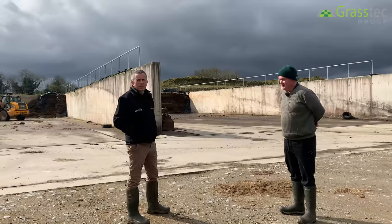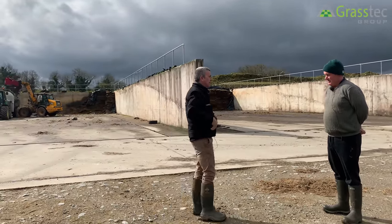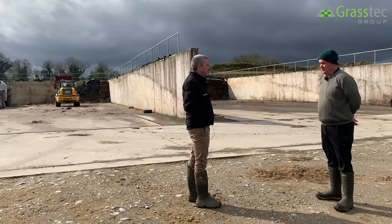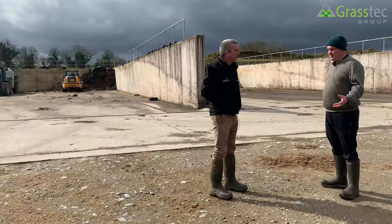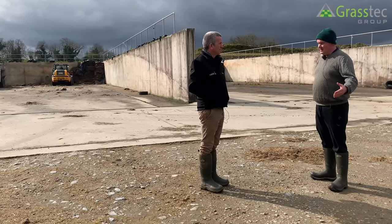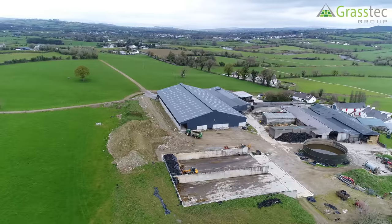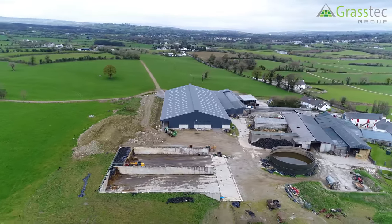Coming out to look at the silage pits — this was the first thing we did. We hadn't got capacity for silage and had an effluent problem. We had earth-banked silage pits here that weren't keeping the effluent, so we had to deal with that. We took away the earth-banked pit and built two concrete pits — capturing the effluent and adding capacity. We dug them into the hill, so you don't need to backfill, though you could if you wanted to put barriers to the front at a bigger stage.